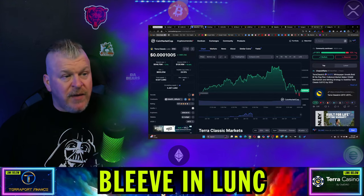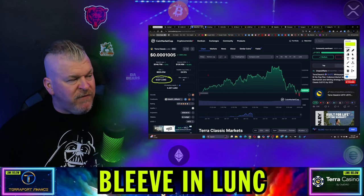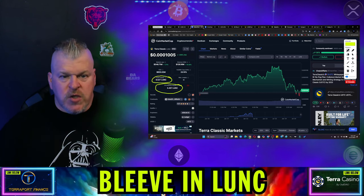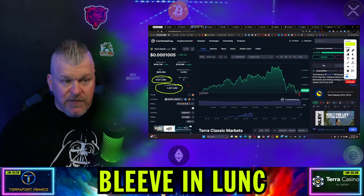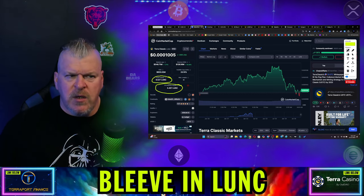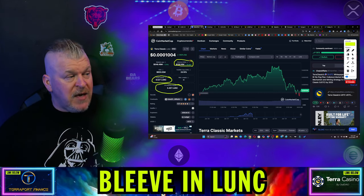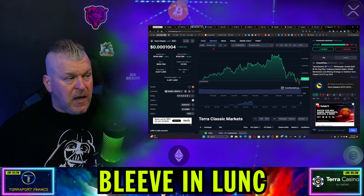If there's bullish momentum, it'll be even better. Now, total supply used to be 6.79 trillion and has now been lowered to 6.52 trillion. It doesn't affect the circulating supply, of course, but it does affect the overall total supply. We've now gotten rid of a significant portion — that was a $251 billion burn we did the other day. We are seeing a reduction there, with $129 million in volume.